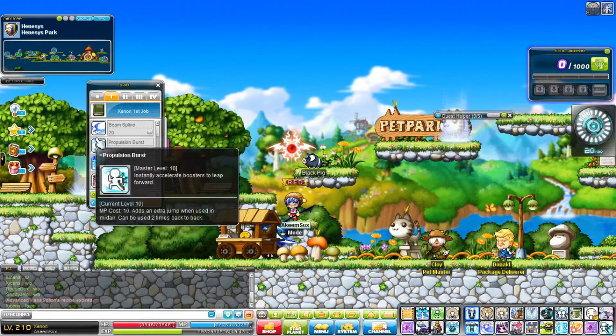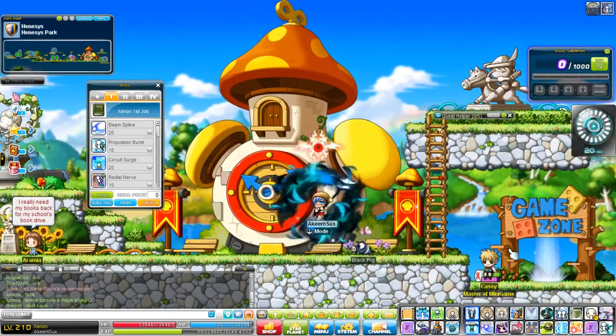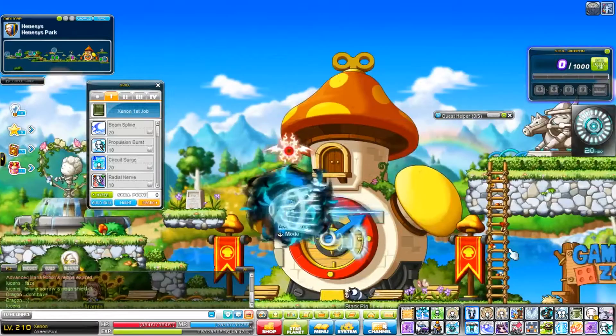The biggest thing in first job that you're going to want for mobility is Propulsion Burst. This is your flash jump — you can do two jumps in a row and you get a lot of horizontal mobility with that. So you can just flash jump around. Every thief gets a double flash jump, and Xenon is no exception.